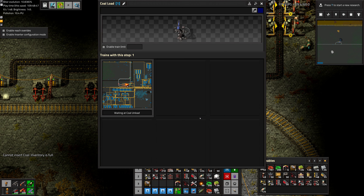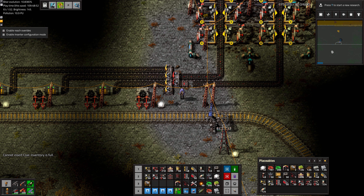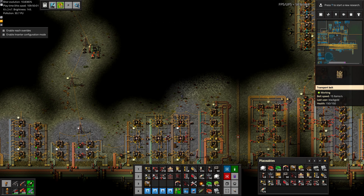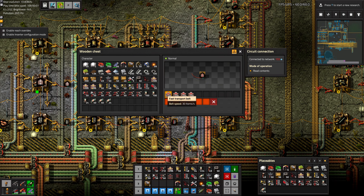Let's get the train up here so we have a ride back. How have we been doing in the intervening time? 384 belts — so we still have a ways to go there.